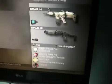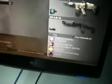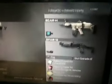First up we have the Scar H with heartbeat sensor and Sparrow with the silencer. It's an alright class but I like it because the Scar is extremely powerful, and no one has spy planes anymore so it's good to have a heartbeat.